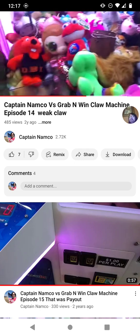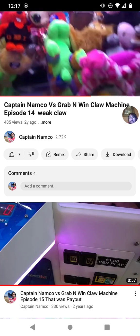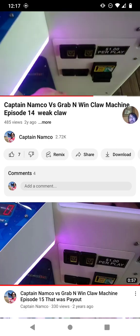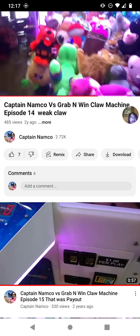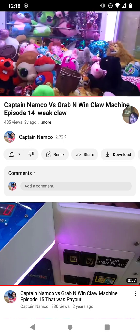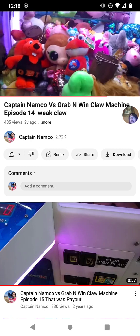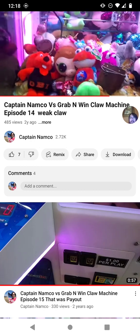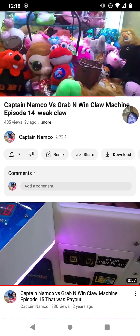Really, the lightest thing in this machine is going to be that red frog. This claw machine is one dollar per play, in case you guys are wondering. So we're going to go for the frog since it's the lightest thing in here.